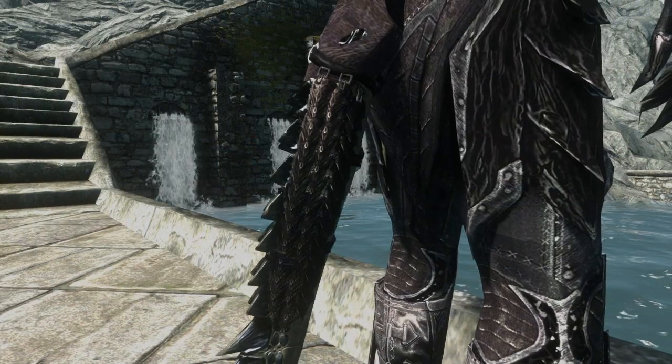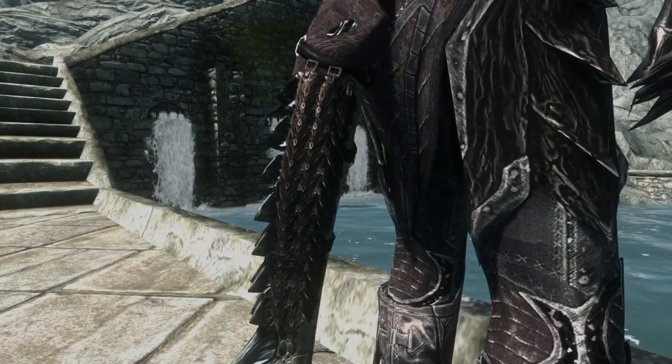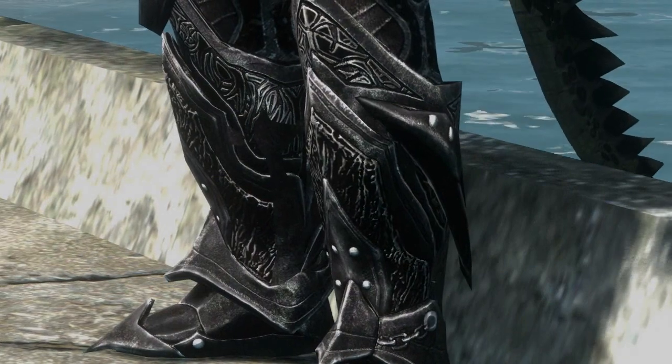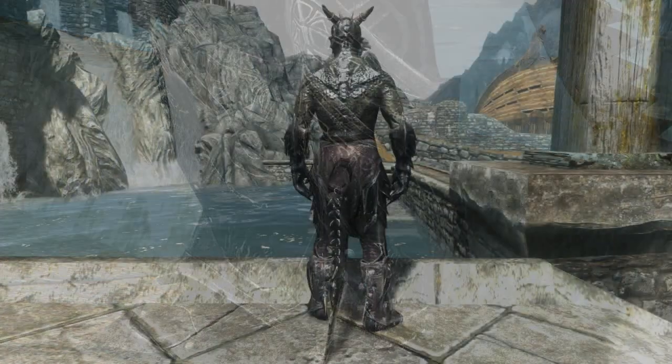Right now the only way you can get the armor set is through the command console. Just type in "help" and then "Argonian mercenary", and once you've got the item ID, type "player.additem" followed by the item ID and the quantity that you need. We'd like to see an option to maybe craft the new set at a forge, or even to be able to purchase it from a store in the future, as some players can be put off by having to resort to the command console.